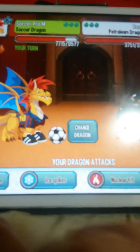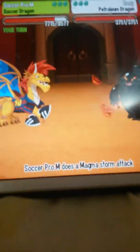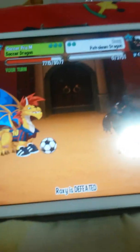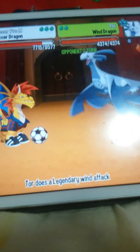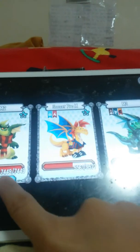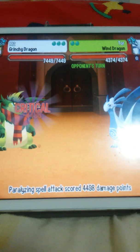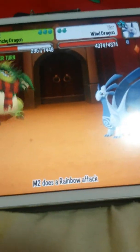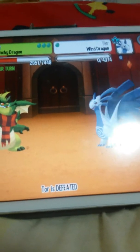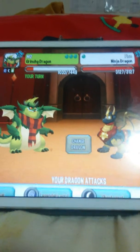So we will use Magma Storm on this little doof — well, I tell you, it is a doofus. Okay, let's change our dragon with the Grinchy Dragon. It is a legendary element. So I will use the rainbow attack. And it is critical.